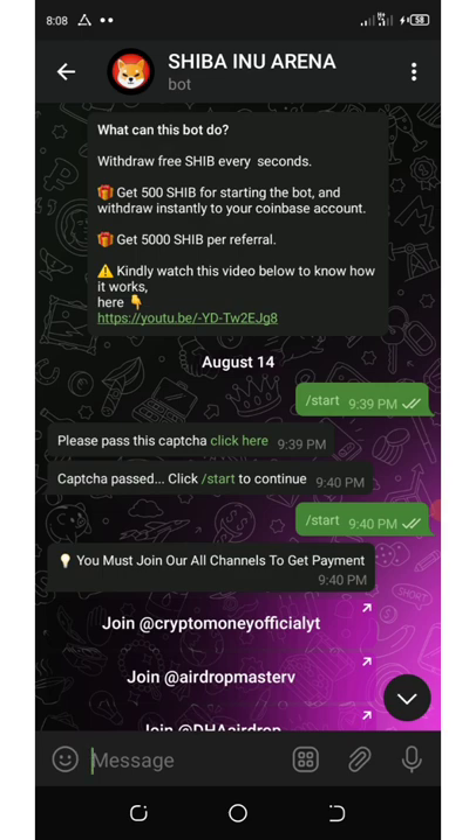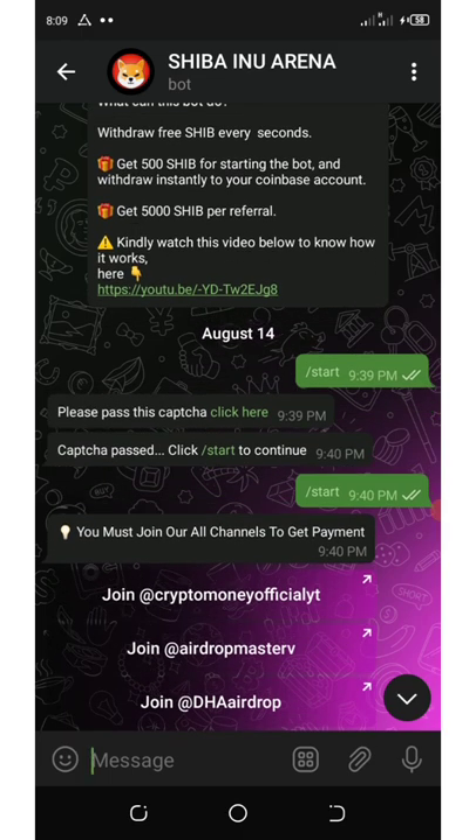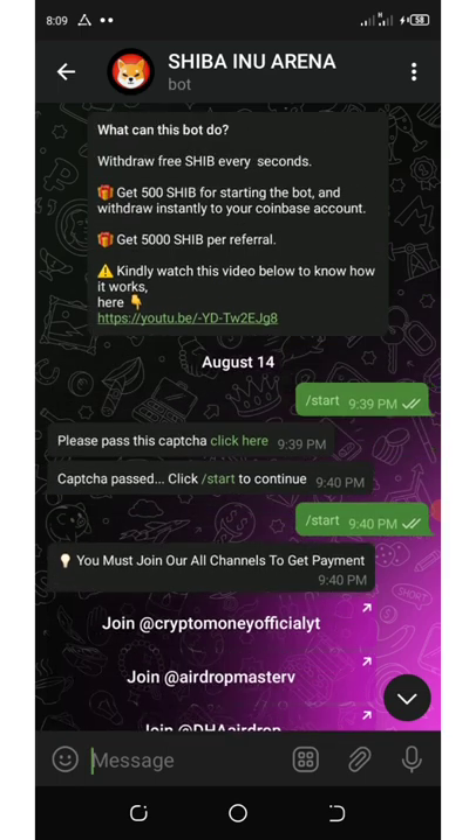Shiba Inu Arena gives you a free 500 Shiba for starting the bot and you can withdraw it instantly to your Coinbase. The minimum withdrawal from this bot is just 10 Shiba. When you join this bot you're gonna get 500 Shiba, and if you refer your friend you're gonna get an extra 5,000 Shiba tokens.